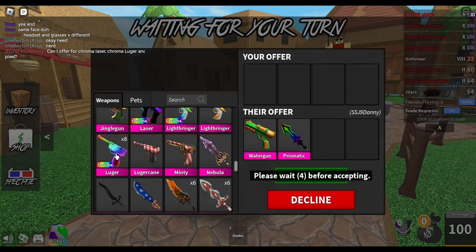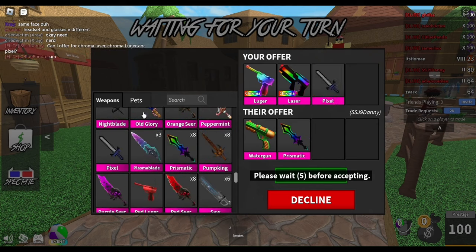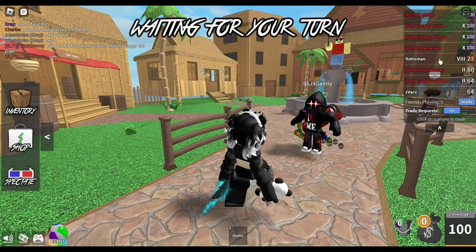Part 4 of doing a trading montage video. I did chroma luger, chroma laser, and pixel for watergun and prismatic. Watergun and prismatic is $193 and chroma luger, chroma laser, and pixel is $194. Watergun has dropped sadly — it was $200 and now it's like $185.